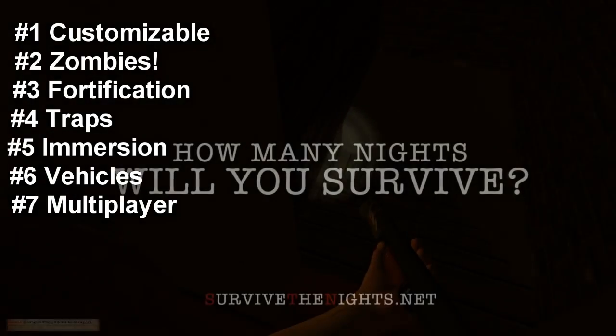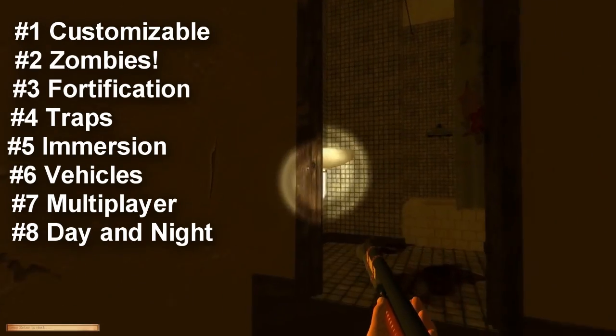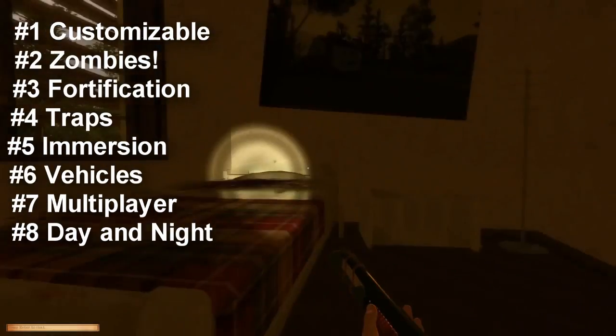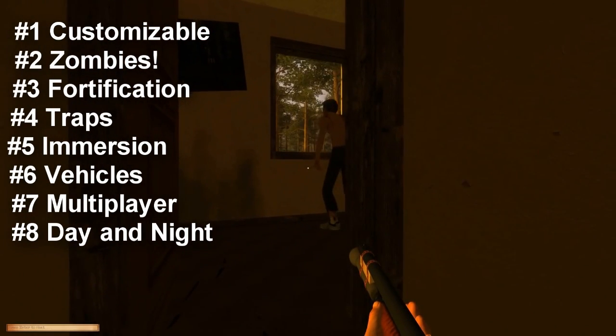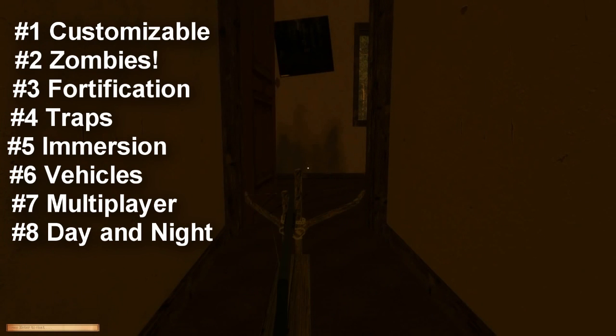Number eight: Day and Night Cycles. Your daylight should be used very carefully — use it to collect food and water, gather materials, and board up your house. At night, start your generators, activate surrounding traps, and most importantly, kill anything that moves.